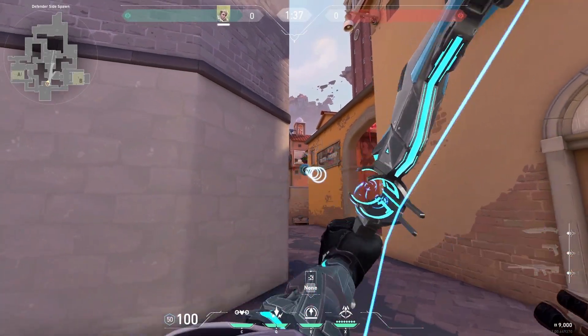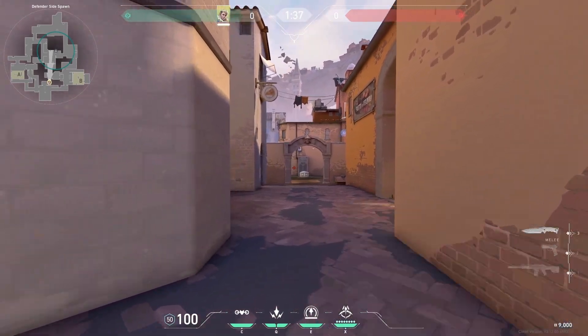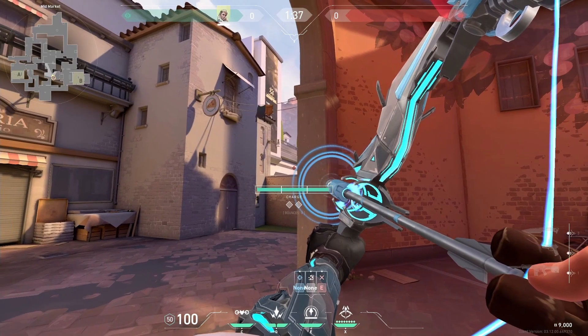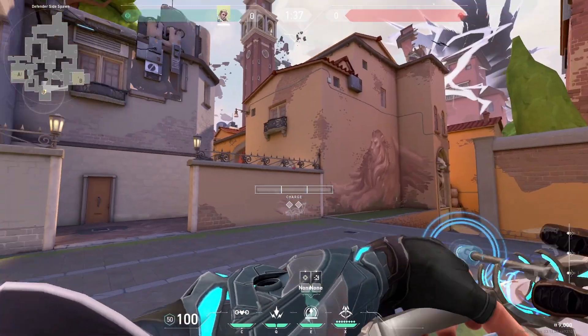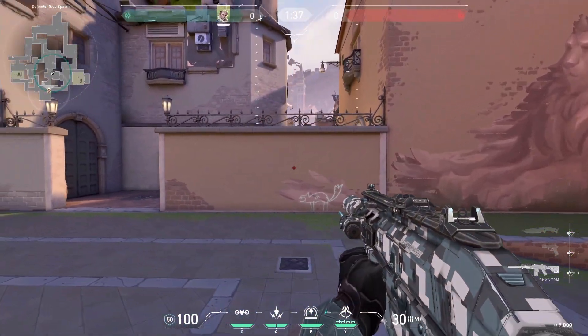If you're defending mid, you can fire a recon dart at this wall above tiles for info or if they smoke the archway. From market, you can fire a recon at this wall above cat to reveal most of mid. With both recons, you can get wallbangs or smoke kills. If they smoked off spawn, you can fire a recon dart above market and go for wallbangs.